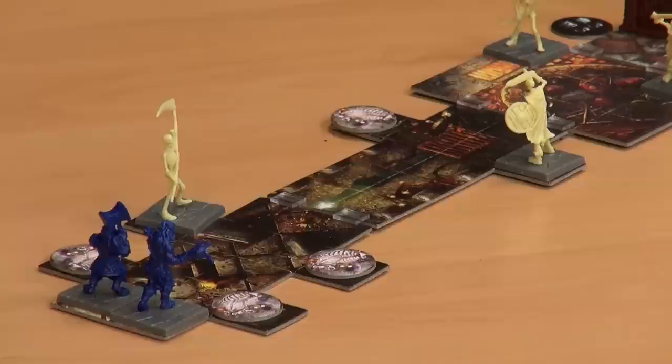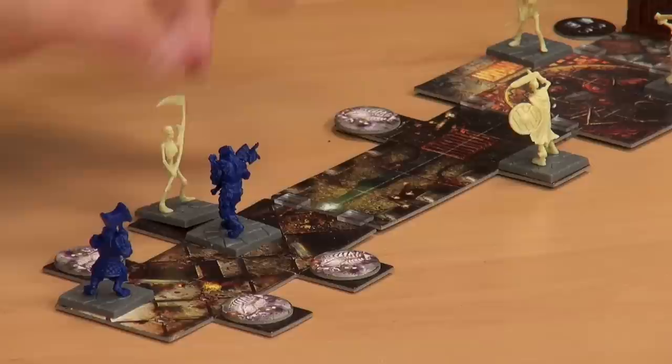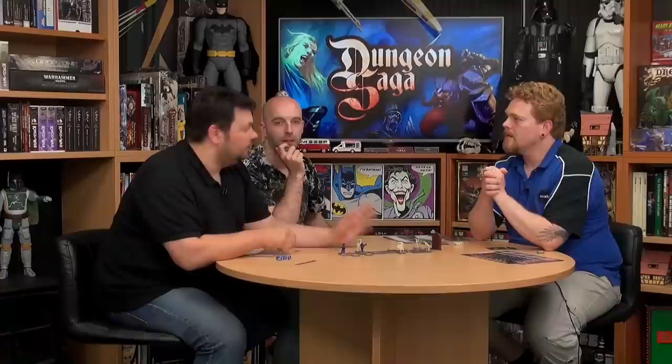I'm going to move — my movement is seven, so I move up to seven. One, two, three, four. You can move diagonally as long as the adjacent squares would normally allow you to do so. And I'm allowed to turn my miniature around for free at any point during the movement.